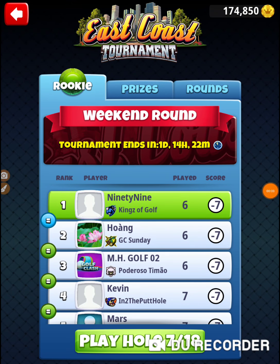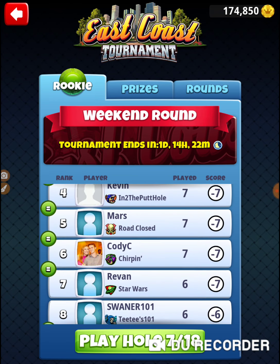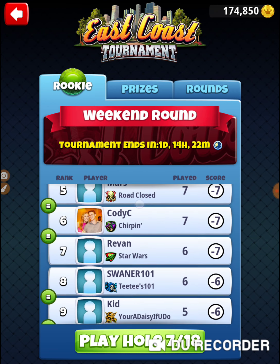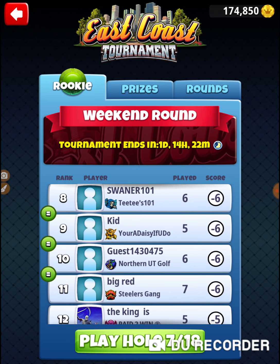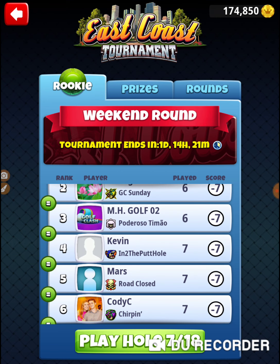I'm on hole number seven of the East Coast Tournament, in the weekend round of the Rookie Division. We started off in this bracket and we're already up at the top. I'm not sure why this guy down there has opening round scores. There it is in seventh with a seven. Some of us are up at the top, so I'm not sure what the tiebreaker deal is. I came in the top — there were three of us at minus 23. So I'm trying to shoot the minimum score and pick up at least one or two, and that could set me up for success. Putting pressure on the rest of the bracket is always a goal as well.